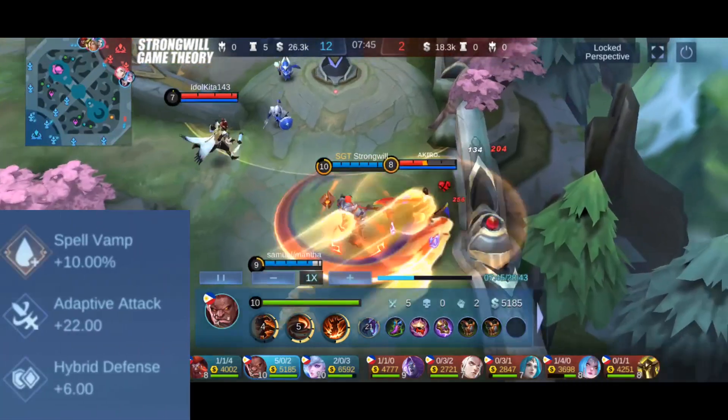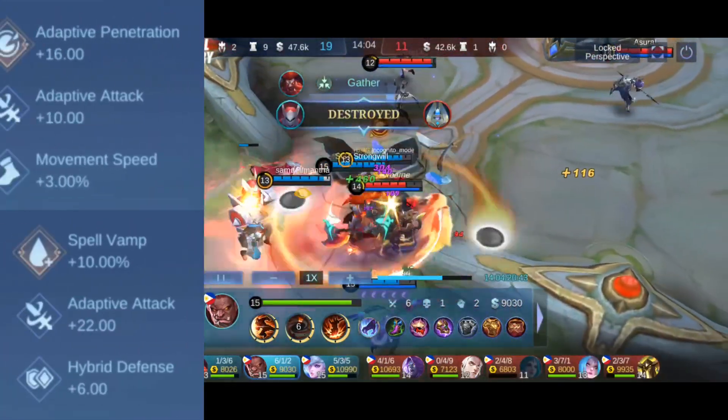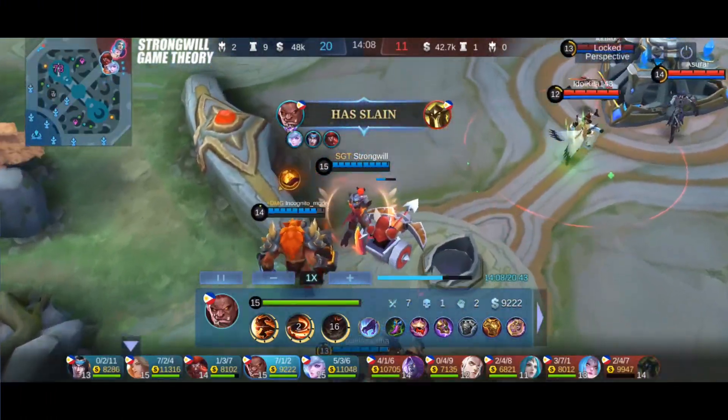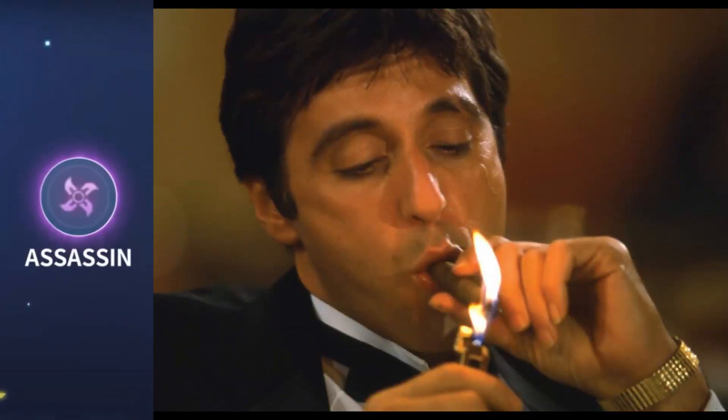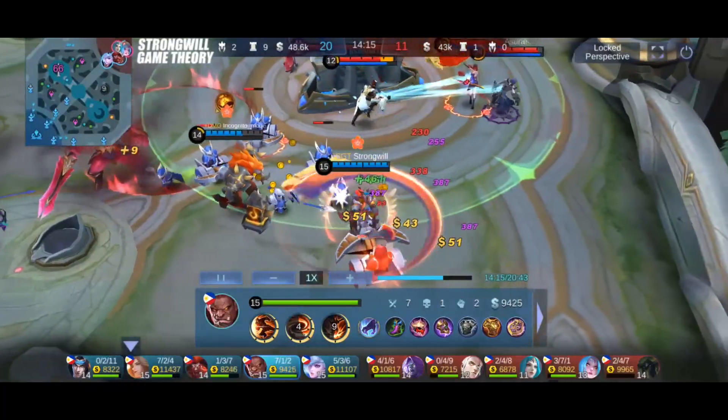Let's examine their main stats. The fighter emblem offers 10% spellbump, while the assassin emblem provides 16 flat pen. In a match between two similar skill-dependent heroes, Hero A with 16 flat pen will smoke Hero B. The 10% spellbump is not enough to keep up with the damage from 16 flat pen.